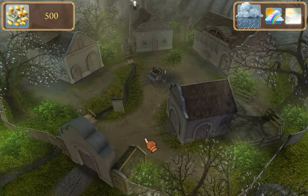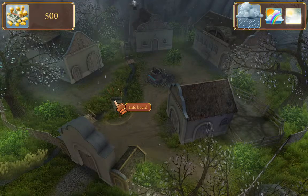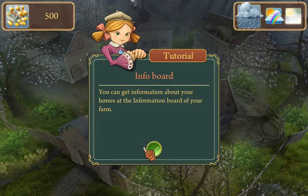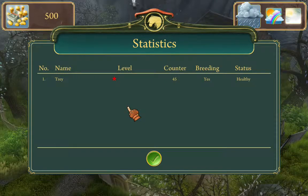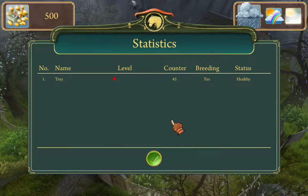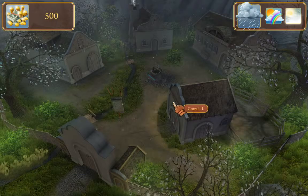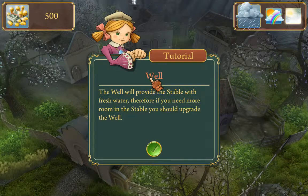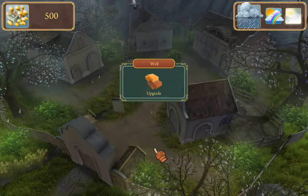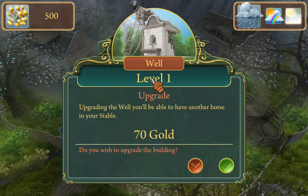The other thing I didn't realize the first time I tried playing this is that there's also an info board. When you go to the info board, you can basically see information about the horses you have — statistics on what level they are, if they're available for breeding, if they're healthy, and everything. There's also a well, and the well is important because you have to upgrade it in order to add another horse to your stable.